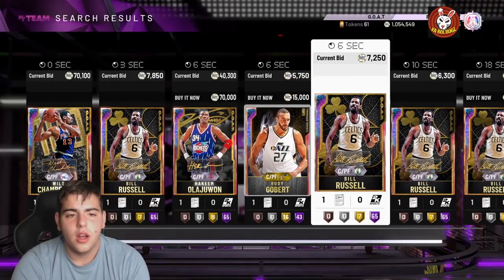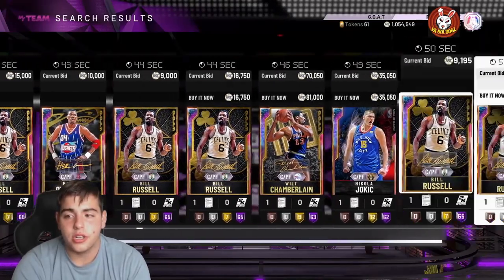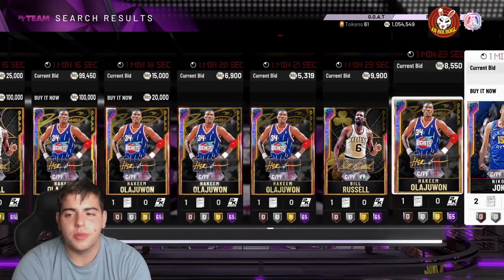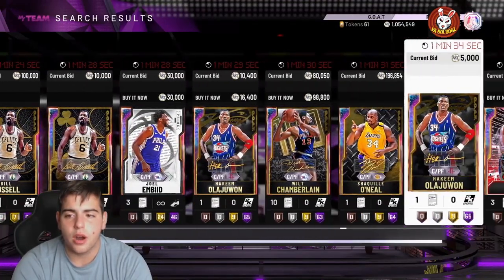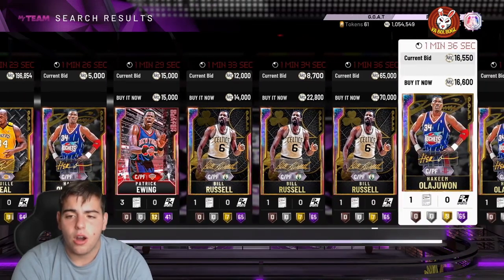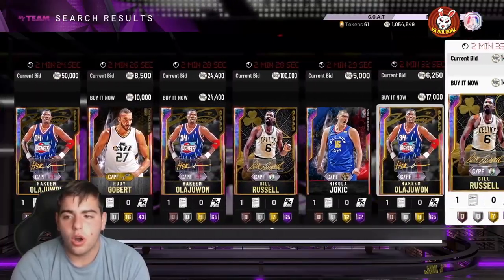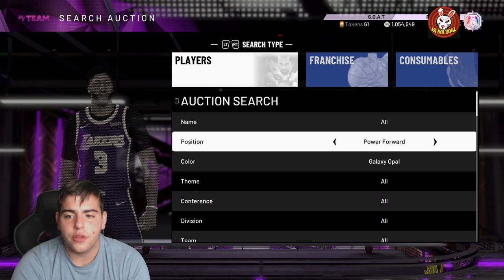For the bench center spot, I've been really liking Dino Raja because of his defense, but Hakeem is also a good value, and Glitch Shaq is absolutely insane even though he doesn't have many badges. With 250,000 MT left, we could also run Kareem at center with Jimmy Butler at small forward. Shaq Showtime also has a duo with the 99 Wade off the auction — that's a possibility too.